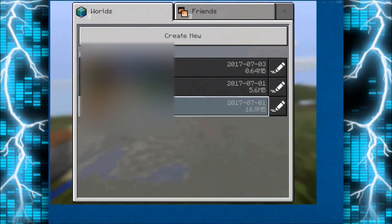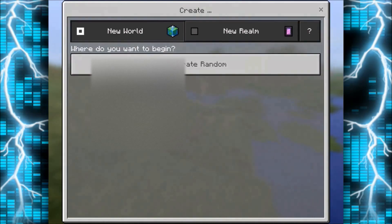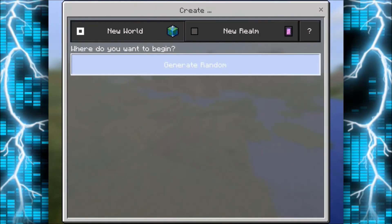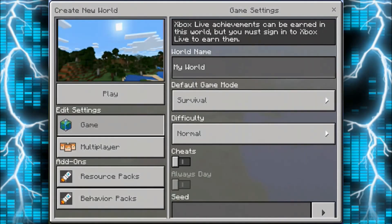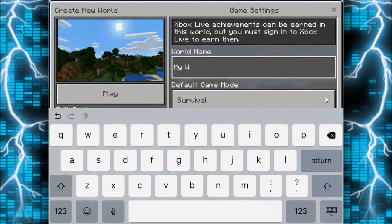So once you open up the app, just hit the home button and go to Minecraft. You can go into an existing world or create a new world. I'm just going to make a new one — generate random. I'll just call it 'plug video'.